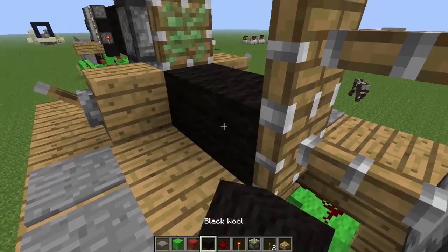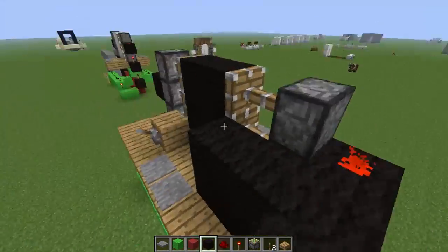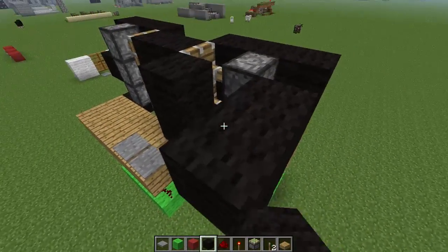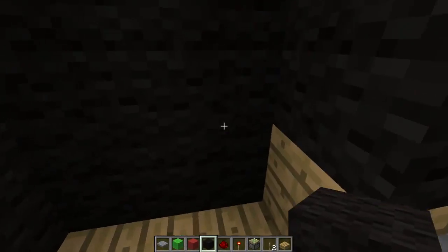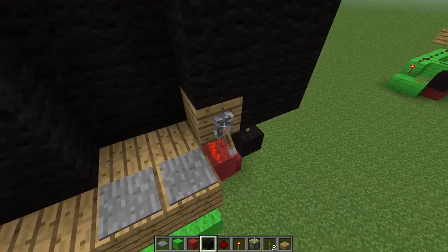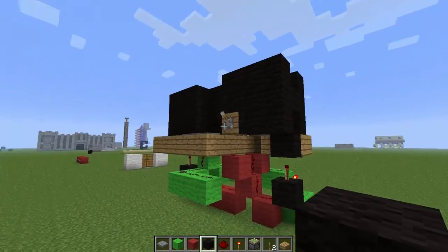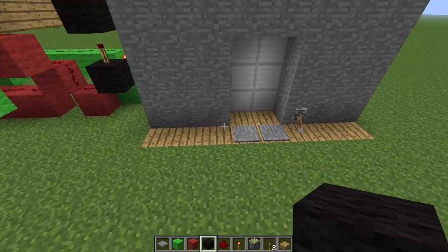And then of course you just put your blocks in — I'm just going to use black wool because I have it on me — and then you'd have your wall here covering up all of this however you want. So that's pretty much how you build the locking mechanism, or just piston doors if that's what you're into. It will open up just nicely, and you can lock it, and then nobody can come through. All this can be hidden underground, as I have done over here — it's the exact same circuit, just moved down four blocks into the ground.